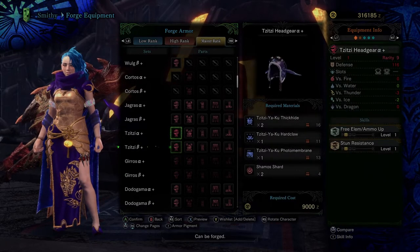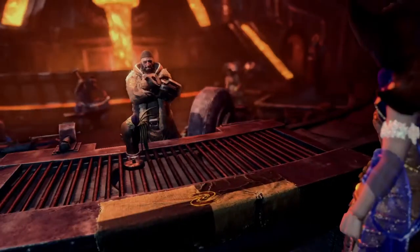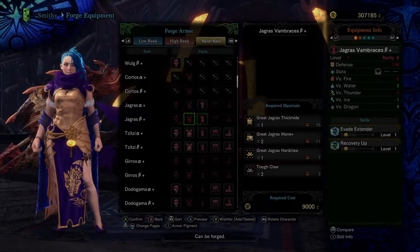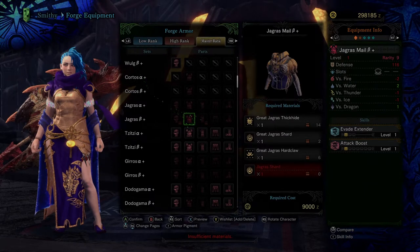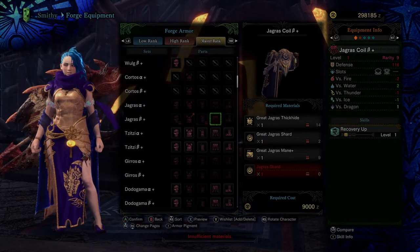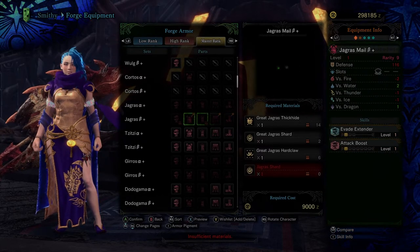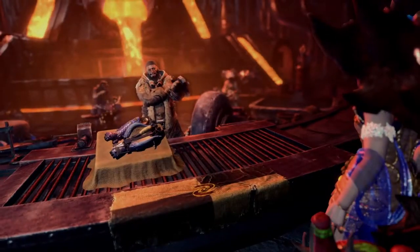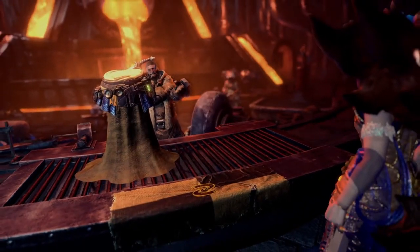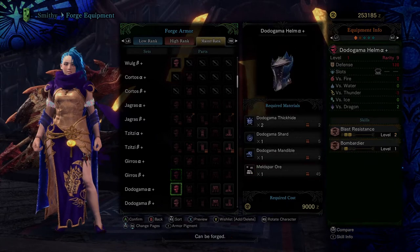I think the first one would be the Jiros, because I'm pretty sure we can make the Jagras armor. It's pretty easy — might as well just go ahead and craft it all. Oh, we're actually going to have to fight the Jagras. Humble beginnings — going back to fighting the Jagras. I'll wishlist all of them and get rid of the stuff I already have. We managed to make every single piece, which is good. And next we'd have to fight the Jiros, so let's go fight some Great Jagras.